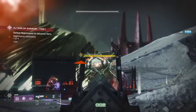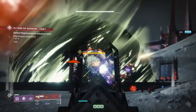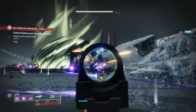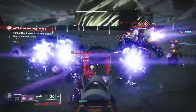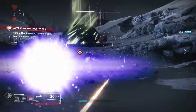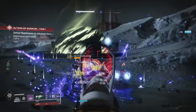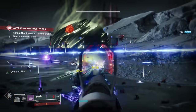The 5 weapons I'll be talking about and the order they will appear in the video are as follows: Polaris Lance, Sleeper Simulant, Bad Juju, Risk Runner, and Whisper of the Worm. There are quite a few exotics you can earn from quests as a new player, but these are the 5 best, with the last 2 being extremely useful as a new player.